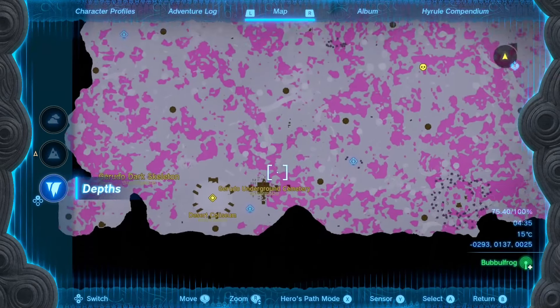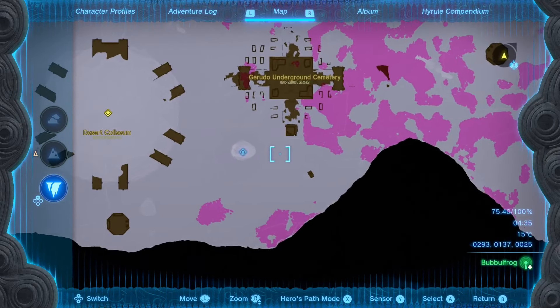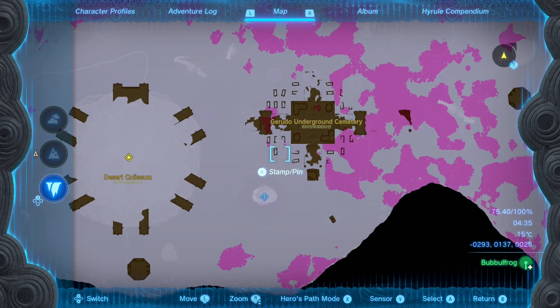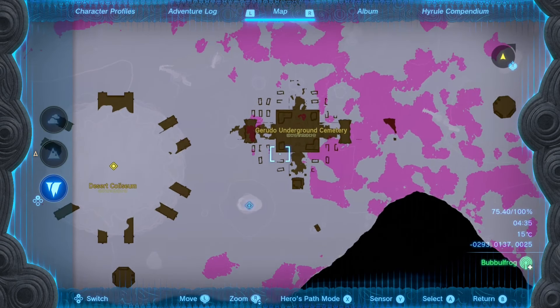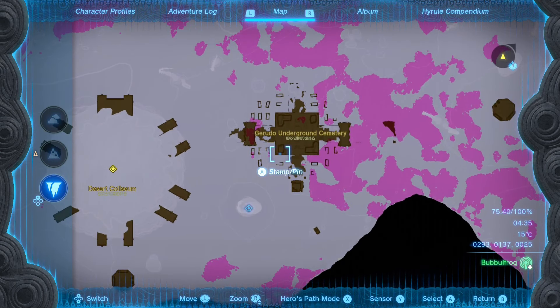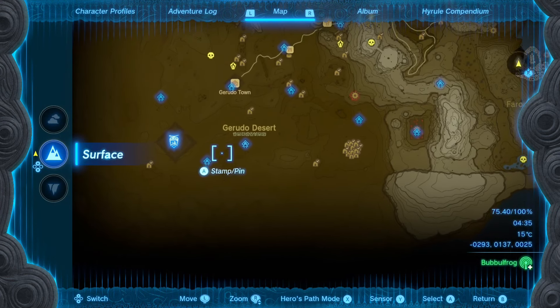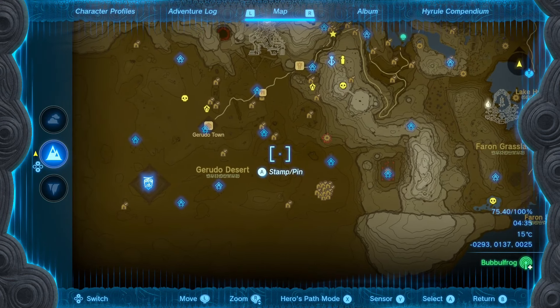That's in the Depths. If you go to the underground Gerudo Cemetery, that is probably the best place to collect Gibdo Bones, because the most Gibdo Bones in one spot are found here in the Gerudo Underground Cemetery. Combining this location with the caves highlighted in Gerudo Desert, every blood moon you can score between 50 and 60 Gibdo Bones.